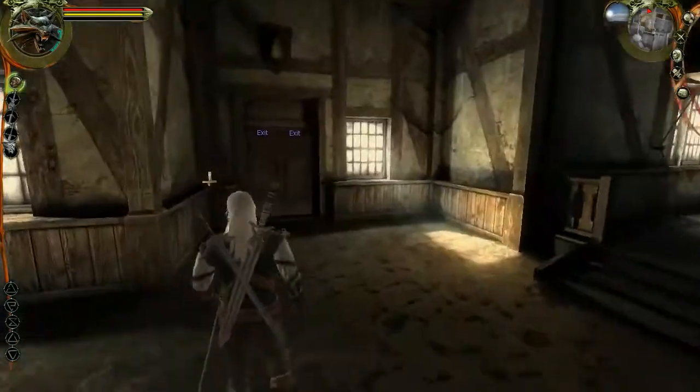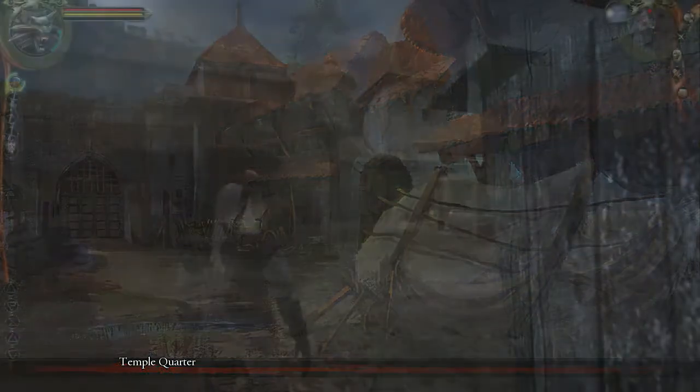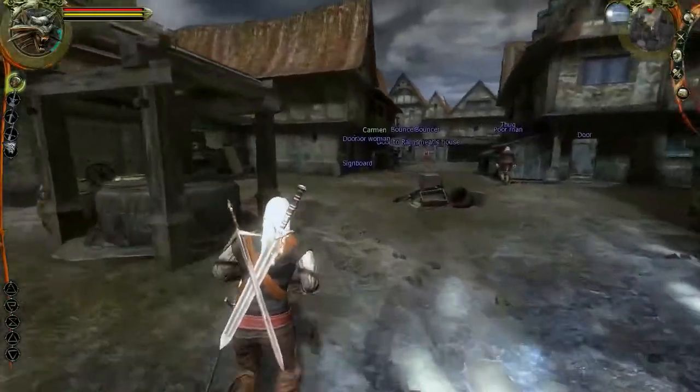I just realised as well — Rem has completely disappeared from the face of the earth. He was in chapter 2, but now he's completely buggered off. Did somebody kill him? Right — Carmen.